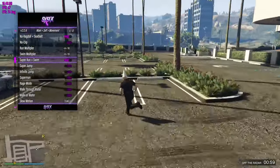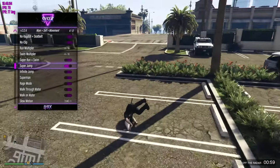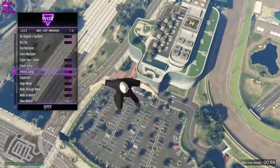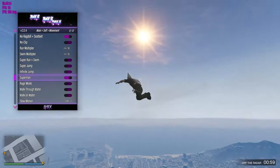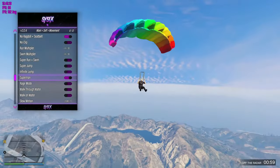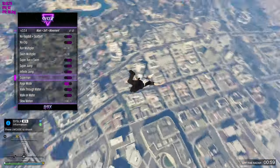Run and Swim Multiplier — so this is like Boost Run, I guess. Then you've got your Super Jump — you can jump really high. Infinite Jump. This is cool. I'm quite high right now. Then you've got your Superman. This is perfect. Hell yeah, let's save some people. What's Rage Mode? I guess I need to go back down to the ground.